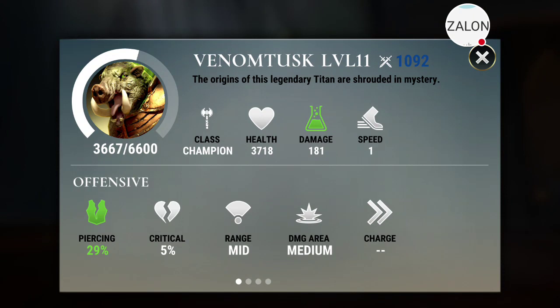With Venom Tusk, we're going to look at the Info Card. The Info Card is all different now for all your Titans. It gives you their actual starting attack number when you put your Titan into a battle right at the top, so you know exactly what they'll be at. Class, Champion, Health, Damage, and then the Speed Rating, which is different — Berserkers and Infiltrators are faster. Down at the bottom you get the Offensive Skills: Piercing, Critical, and now we have Range and Damage Area, which is new. And then Charge, which we've already known. We still have Lightning, which means they're not getting rid of it, so hopefully it will be used soon.